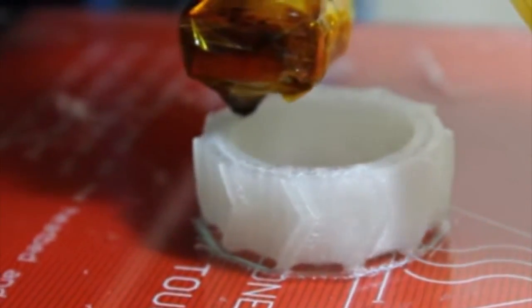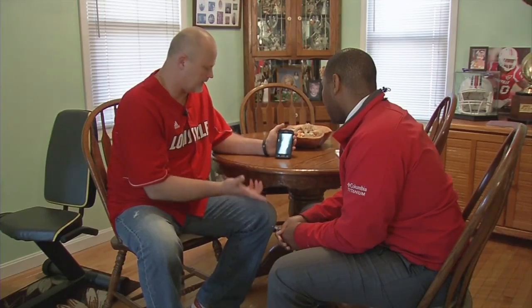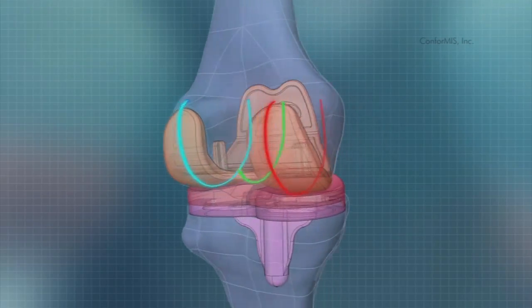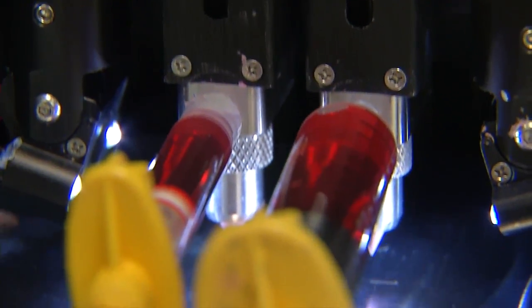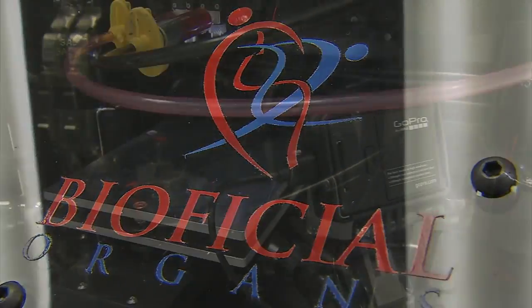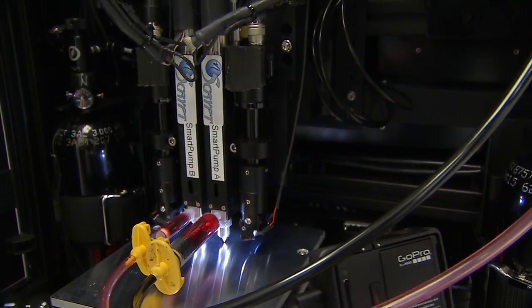3D printing has come a long way — pushing out toys, giving this duck new prosthetic feet. In January, we introduced you to a patient with a 3D printed knee replacement. But it's organs that are hard to create. Techshot is working with two other companies to create a human heart in space.